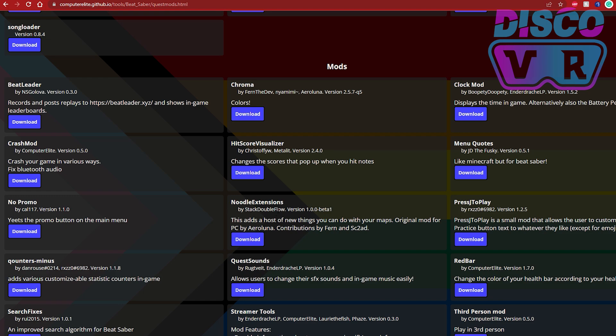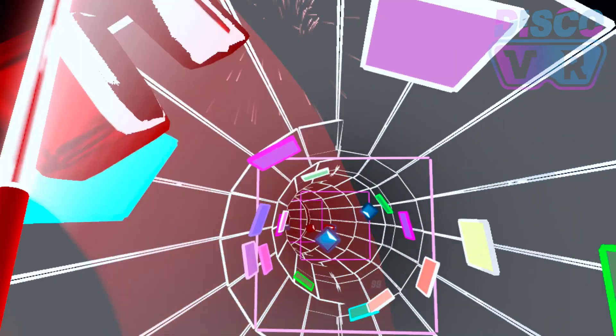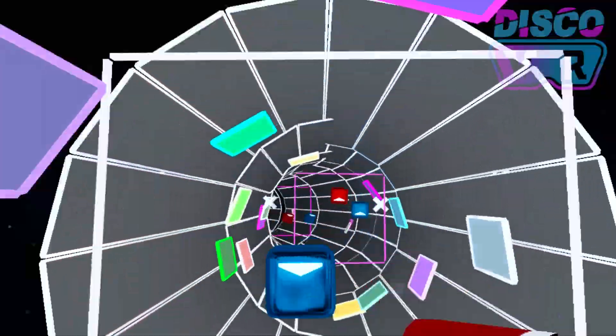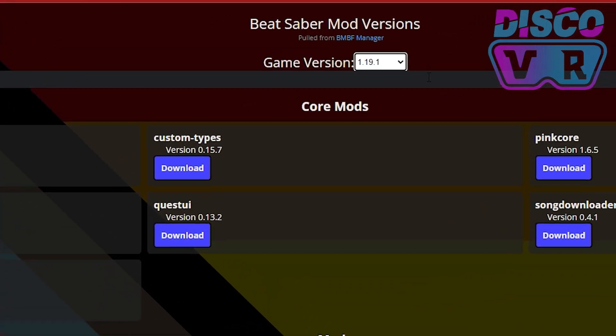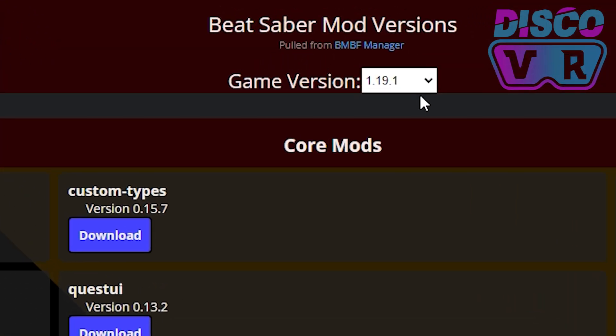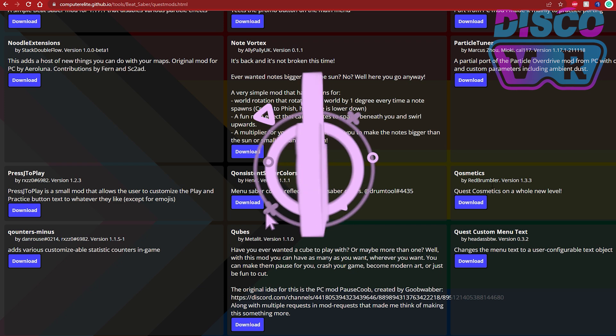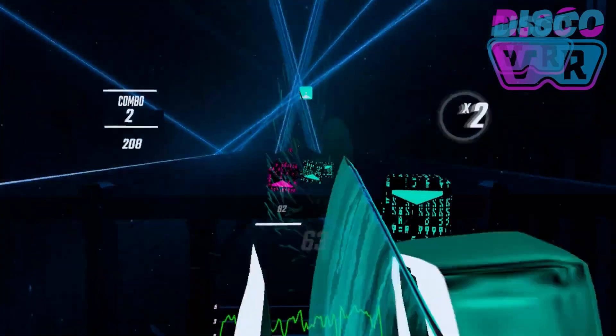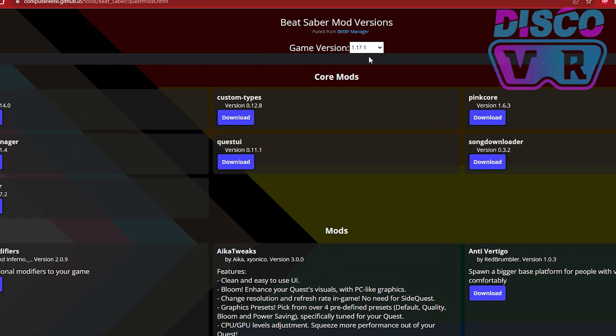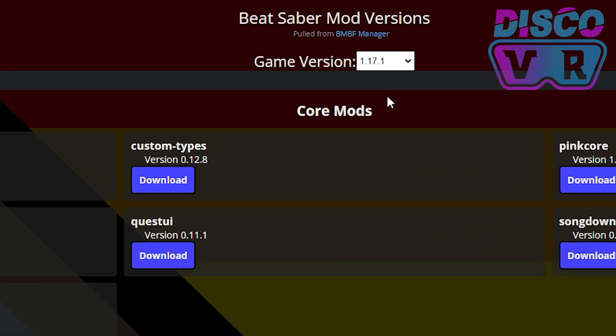Chroma and Noodle Extensions are the most popular mods as they allow you to download custom songs with incredible visual effects impossible to find in the base game. The newest Beat Saber version compatible with those mods is 1.19.1. Cosmetics is also a very popular mod which allows you to download custom sabers, blocks and walls, but the latest game version that works with it is 1.17.1.